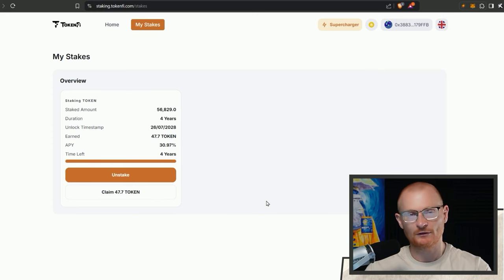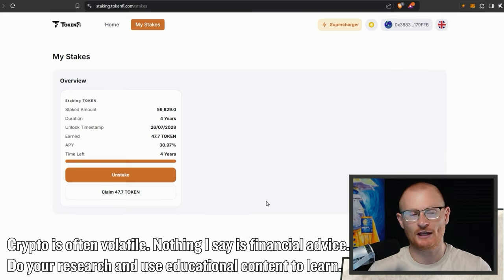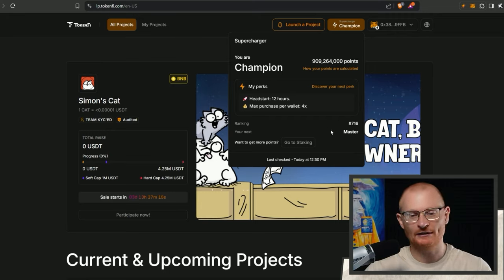This is our 10k to 100k update. First, this little update relates to Simon's Cat - it's not officially part of the 10k to 100k challenge, but I want to point something out because it's very relevant. I went and staked about three thousand three hundred dollars worth of these tokens. Now I was a master but I've been relegated and now I have to get back up from rank 716.